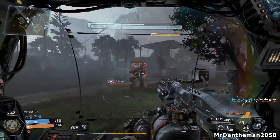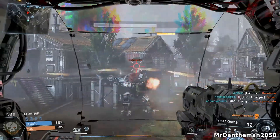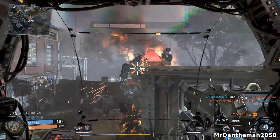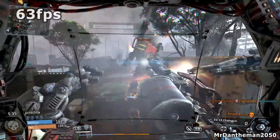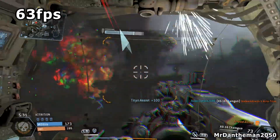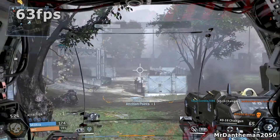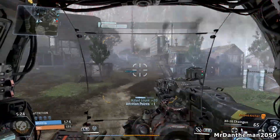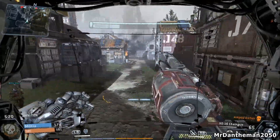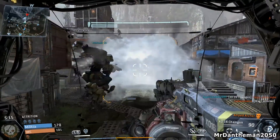Moving on to more recent titles — Titanfall. With everything on maximum, apart from the textures on very high (you need a 3GB graphics card to run the textures on insane), we get 63 frames per second. I've noticed it does drop down to 40 sometimes when things load up. 63 FPS is a very respectable frame rate for a new game. Titanfall is a Source engine game, but it does look very very good.